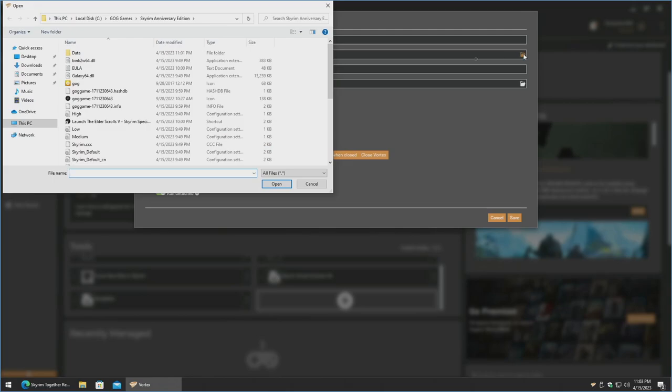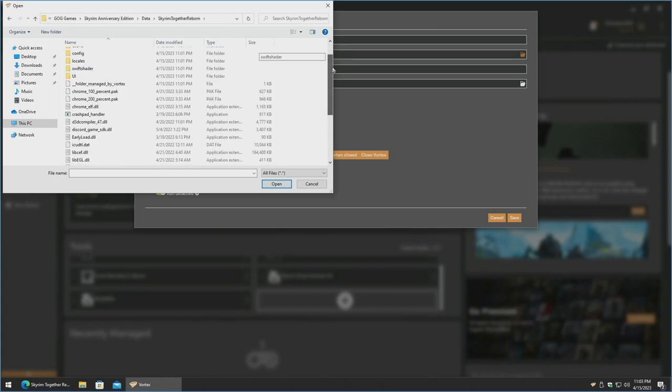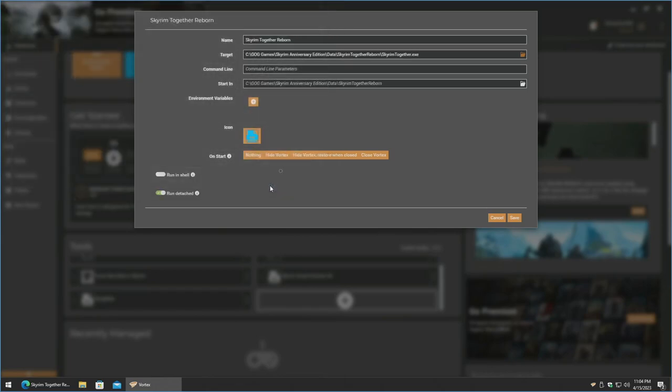Click the folder icon. Since we're already managing the game, it automatically navigated there. If it didn't, go to C, local disk C, GOG Games, Skyrim Anniversary Edition, then click into the data folder, the Skyrim Together Reborn folder, scroll down, and select the Skyrim Together application. If you have file extensions enabled you'll see it as skyrimtogether.exe — both are the same file, just dependent on how it's being viewed.